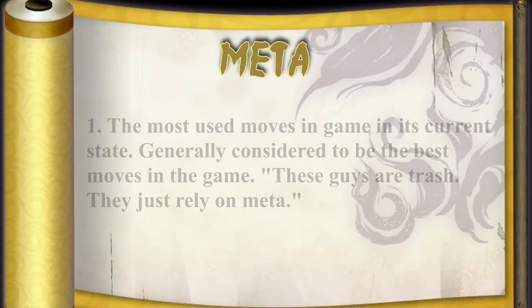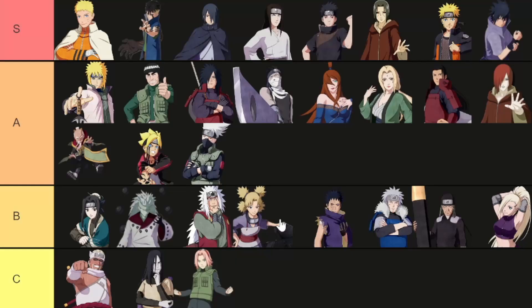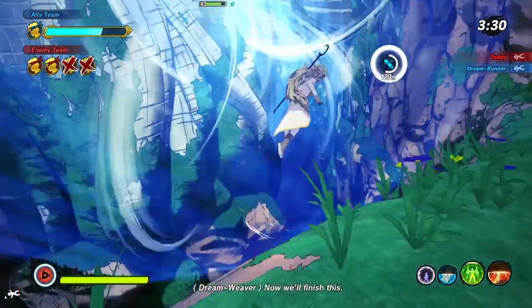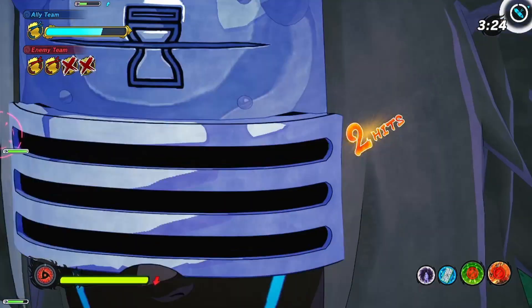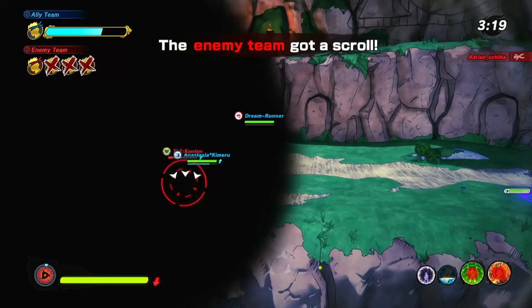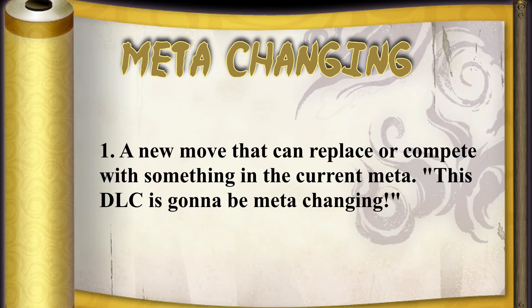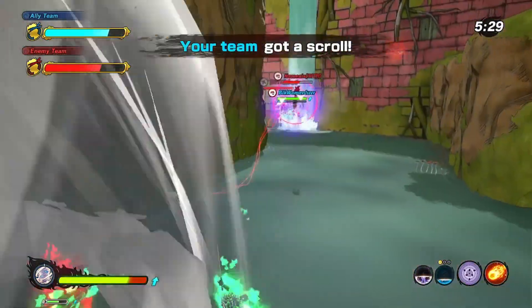The term meta refers to the current state of the game — like the best moves that the best players use. It doesn't always have to be about the competitive scene. There's a meta in casual play and then there's a different meta in the competitive scene. It's just the moves that are considered to be the best, and if you really want to win, everybody knows these are the moves you should be using. Something that's meta-changing is something that can either replace a move that was originally part of the meta or is just as good as something in the current meta.